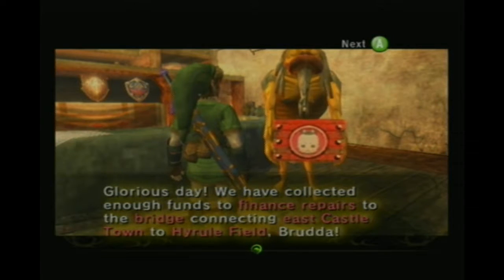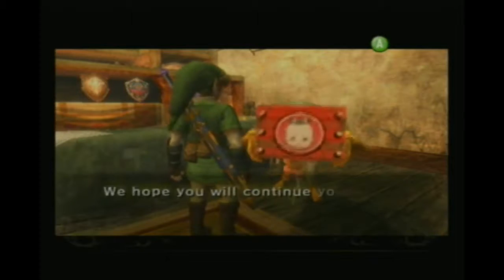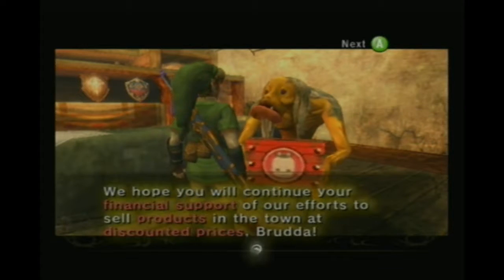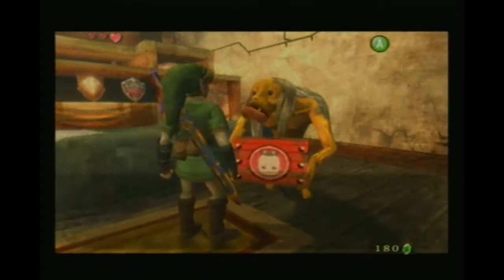Financing repairs that bridge connecting East Castletown to Hyrule Field. Those corrupt price-gouching shops in Castletown are officially on notice. Soon they will... continued financial support? What?